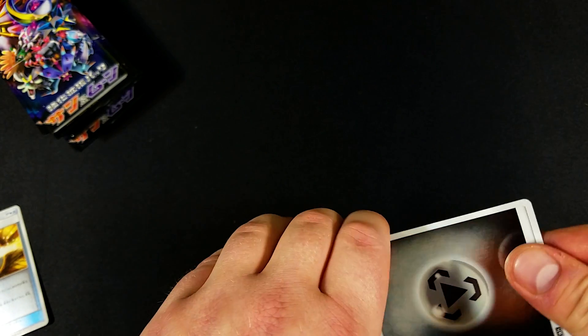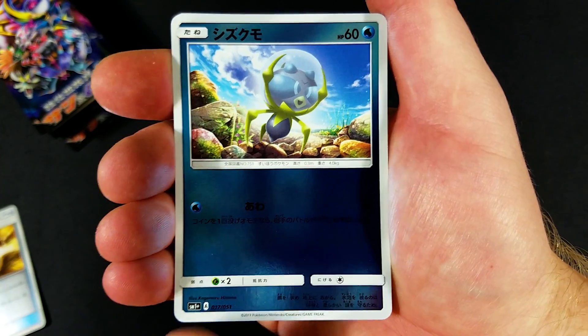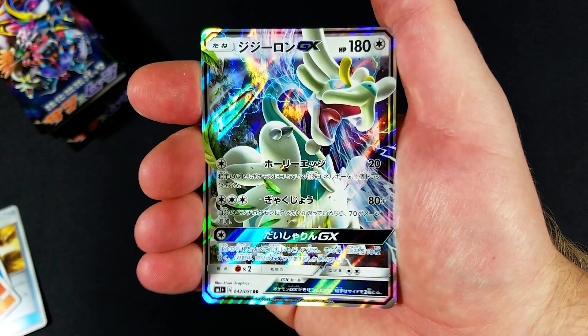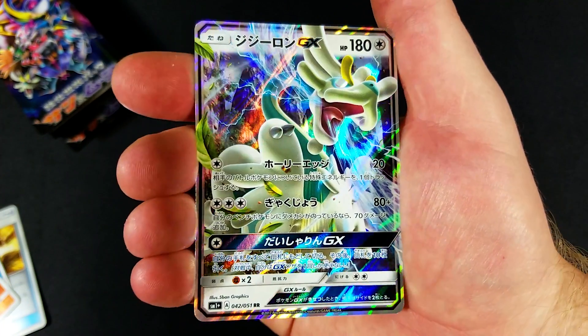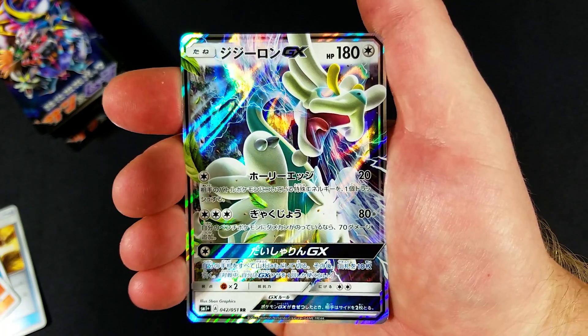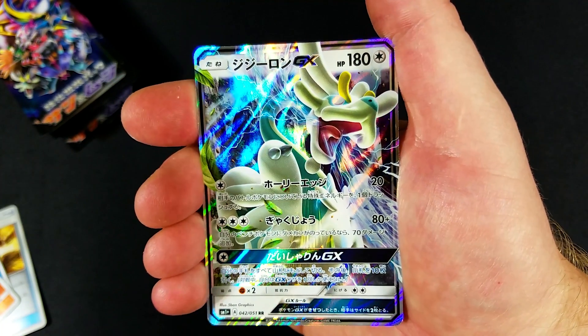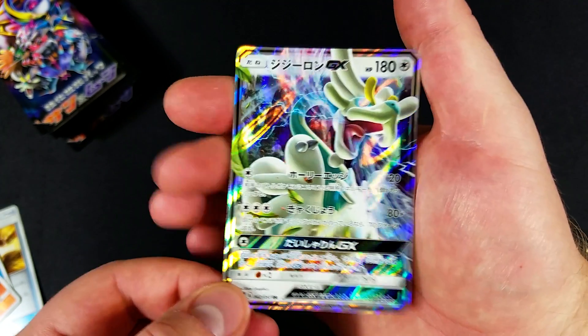Regardless, I like the fact that all of these are reverse hollows. Another Drampa GX! I just love the hollow pattern — you see the diagonal coloration, the diagonal pattern they got in there. It's awesome.